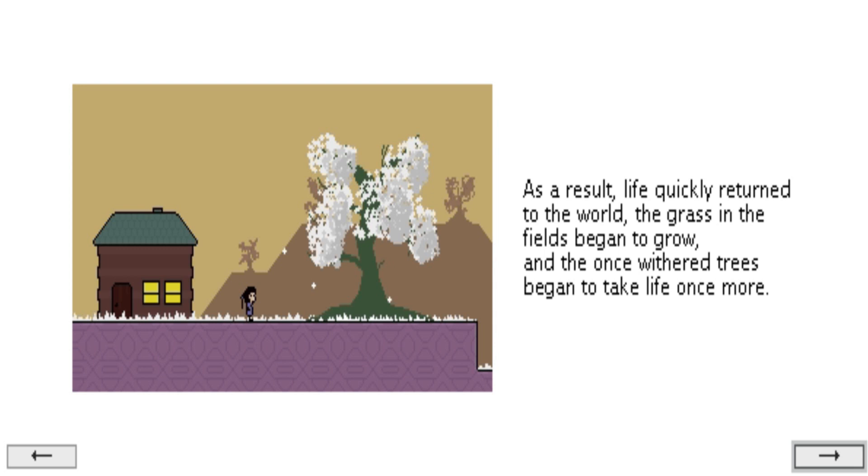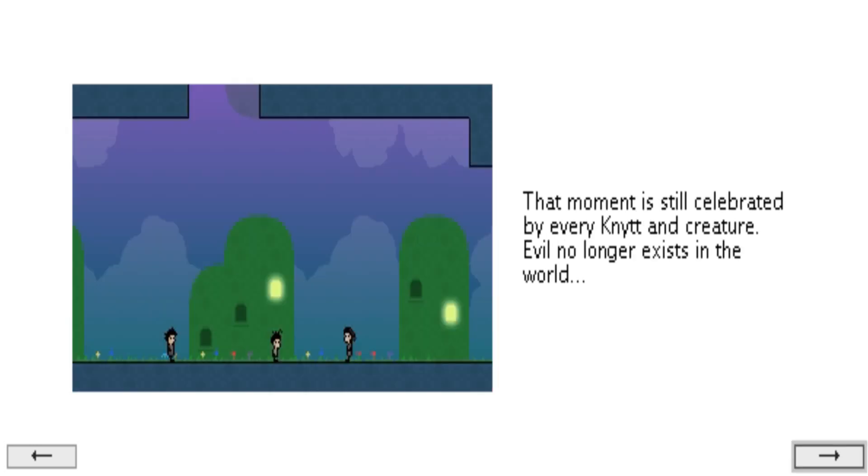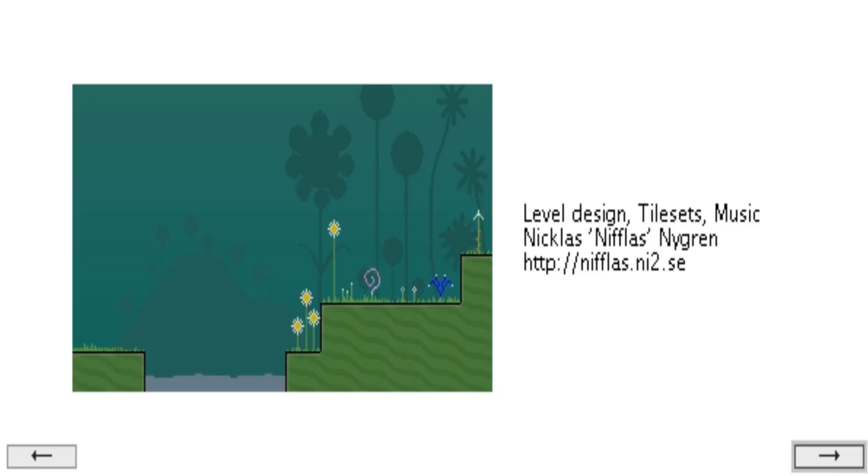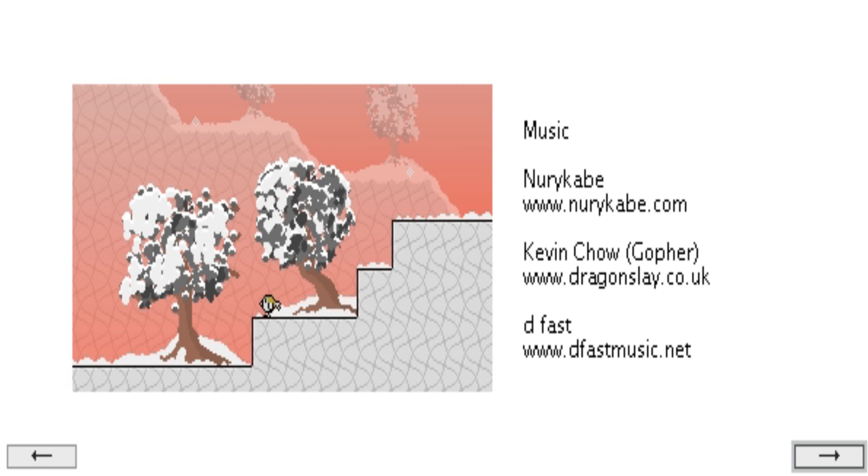I can't really remember if the level design is the same as it was when the machine was turned on. I think the shape might be the same, but the background looks a lot different. It's filled with water now — I can't go back down there anymore because there's water. This looks much more peaceful now. There's a lot of animals and stuff around too. And here's her house. Junie had finally found the machine and managed to turn it off. As a result, life quickly returned to the world and the grass and fields began to grow and the once withered trees began to take life once more. That moment is celebrated by every knit and creature. Evil no longer exists in the world — at least for now. Many more stories are yet to be written and more challenges surely await.